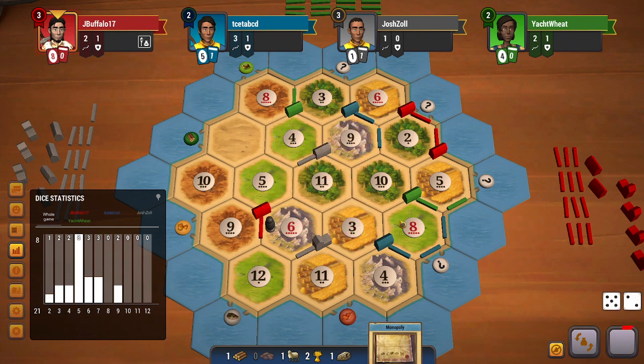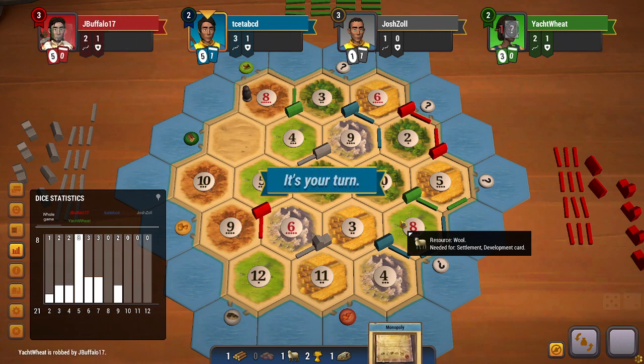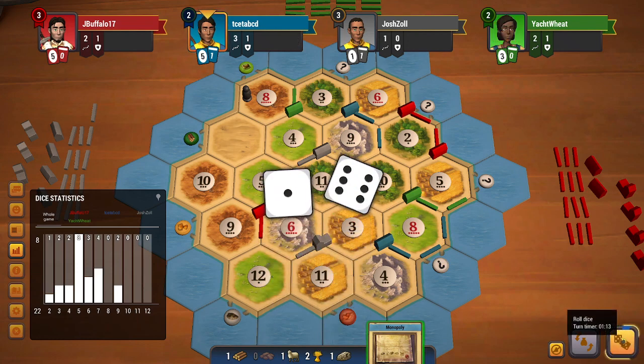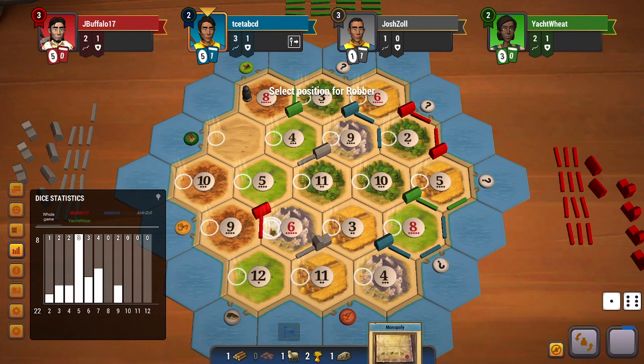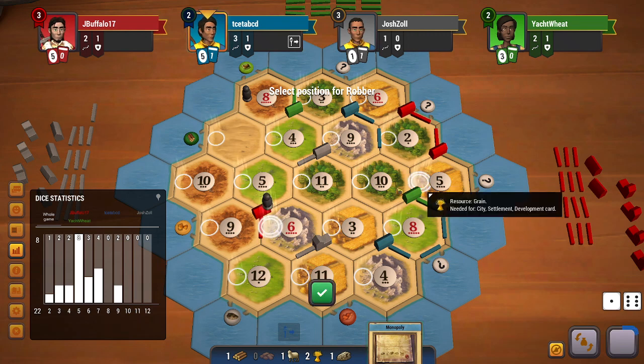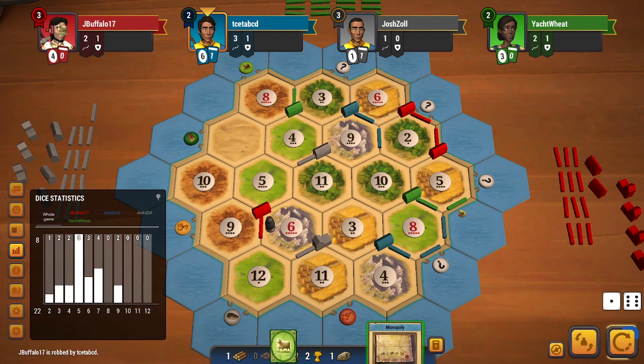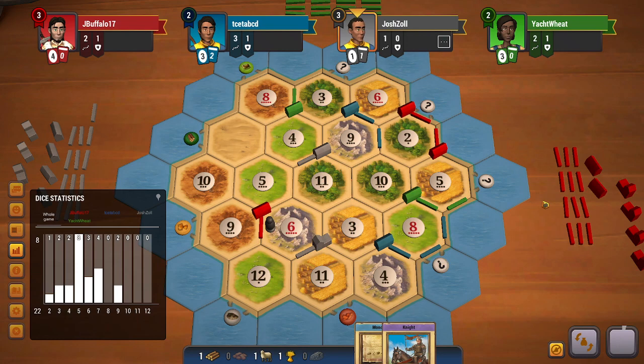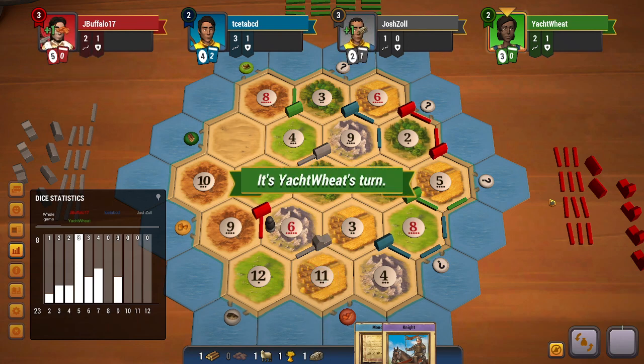Green accepts a trade with me, which is really good. A seven rolls — I believe the 8-sheep gets blocked. Red steals from green. At this point, since I'm not worried about green cutting me off, I will start targeting red. I do get a sheep, so I will be able to get another dev card, which is completely fine.